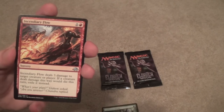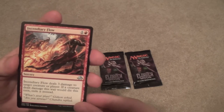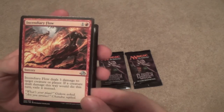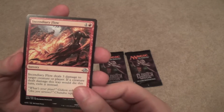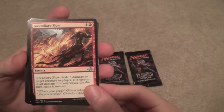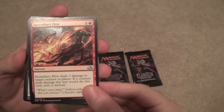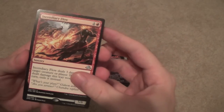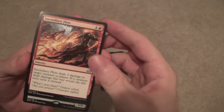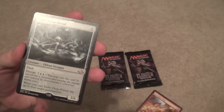Incendiary Flow — if you're thinking of doing Burn in Standard, this is where it's at. Let's see — you may have seen something, I didn't catch what it was. Let's check color first — it looks gray. It's a creature — it's a 5/6.